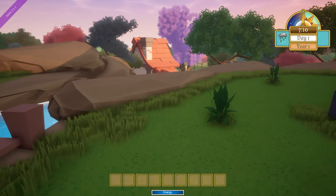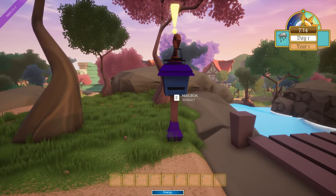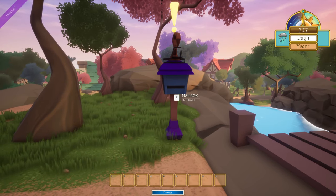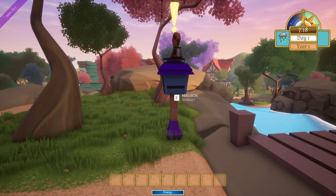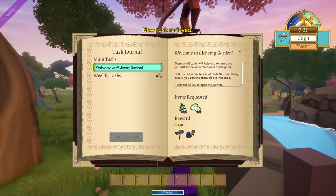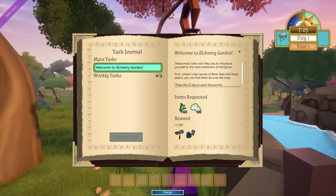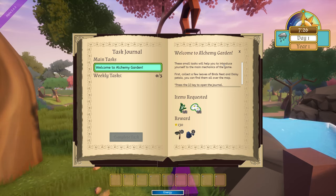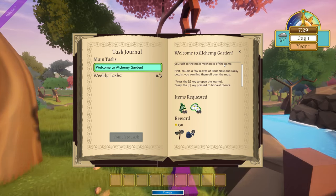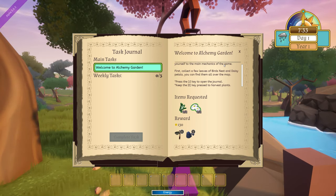Now the last time I was here there was a mailbox — is the mailbox here? I do remember playing this before that you don't want to pick up all the quests at once. You want to pick up quests that you know you can get done within a certain amount of time, because there is a time limit on quests. The first quest here is 'Welcome to Alchemy Garden.' These small tasks will help introduce you to the main mechanics of the game — first, collect a few leaves of bird's nest and daisy petals. You can find them all over the map. Press J to open the journal and E to harvest plants.